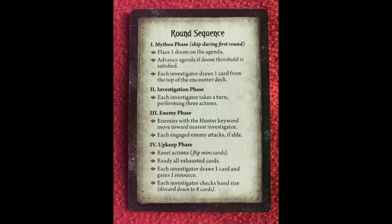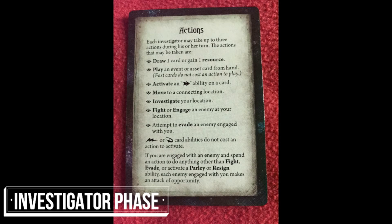The first game turn always begins with the Investigator phase in which each investigator has three actions. An investigator can draw a resource token, draw a new deck card, activate an action trigger on a card, engage an enemy, investigate their location, move to a new location if possible, play an asset or event card from their hand, or evade or fight an enemy.